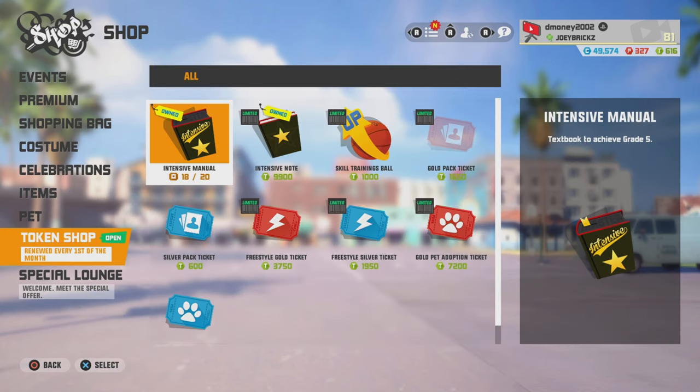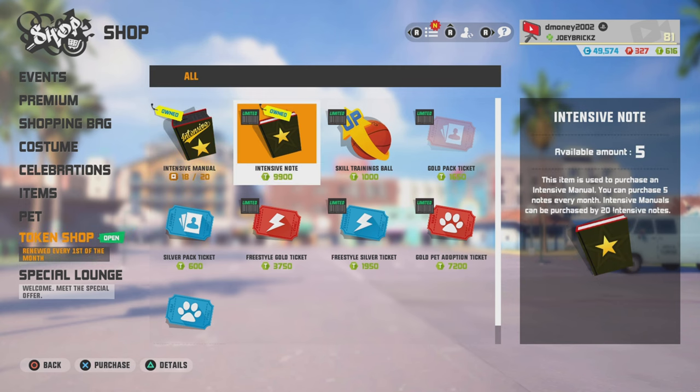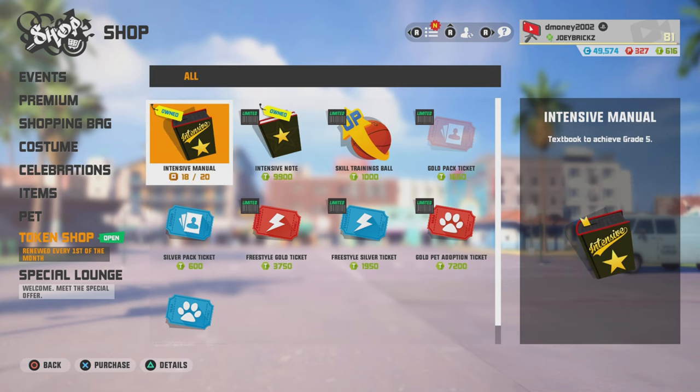The next intensive manual you can get is out of the token shop and certain events. In the token shop, you need 20 intensive notes — these little black books — to get one. To get these black books, there are a couple of ways: you get them as crew awards, certain rank modes have intensive notes as a reward, and it's a rare chance but you can also get them out of the FS village. With battle pass updates, if you complete the battle pass fully, you also get ten of them. You can also buy them with 9,900 crew tokens — if you're in a grinder crew, stack them up and buy five per month. Once you get 20, go ahead and buy your intensive manual.